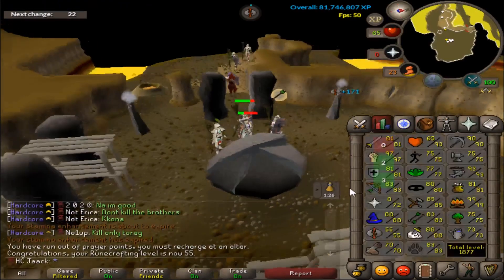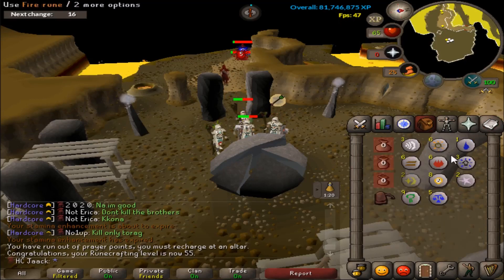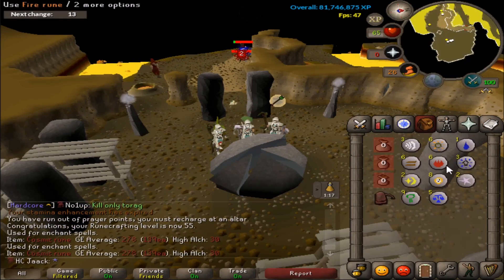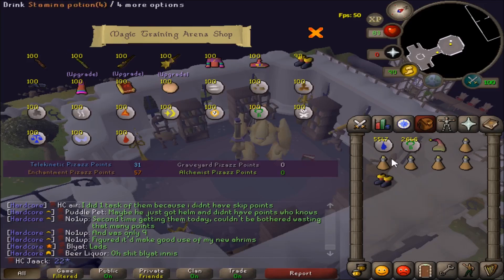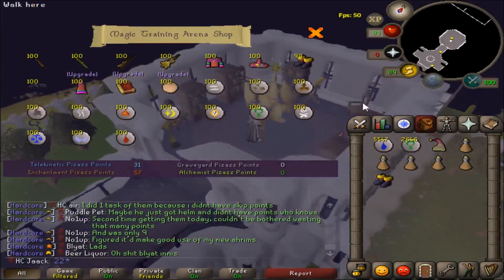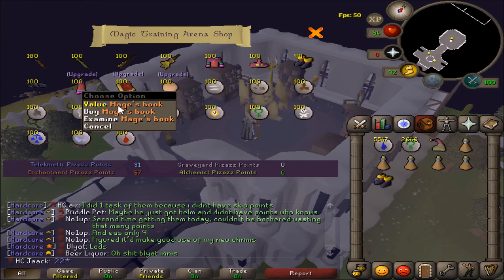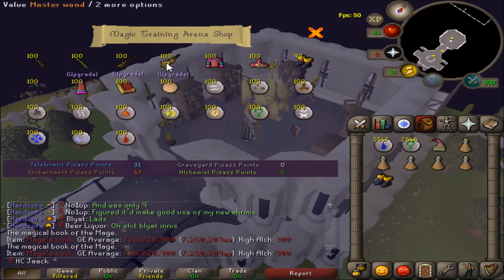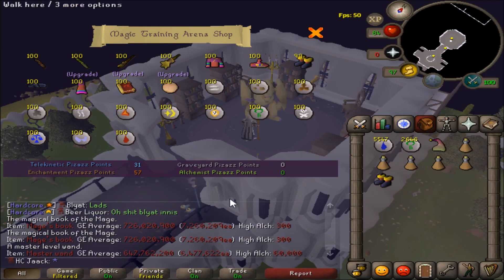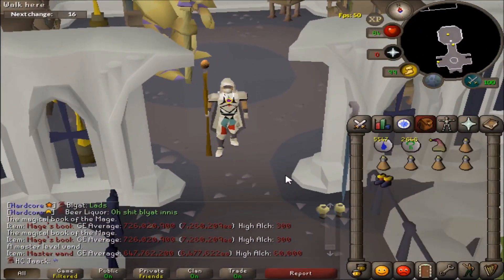That is 55 Runecrafting — I'm going to stop there. The reason I came to do this is because I need a few Cosmics for the Mage Training Arena. I'll be right back with Infinity Boots. Alright, the Mage Training Arena is terrible, but Infinity Boots have been claimed — the first piece of MTA gear! In the future I'll also get Bones to Peaches for the diary, and I might get a Mage's Book or wait until Fossil Island. I might also get a Master Wand. Not bad, a couple of hours — pretty good start.